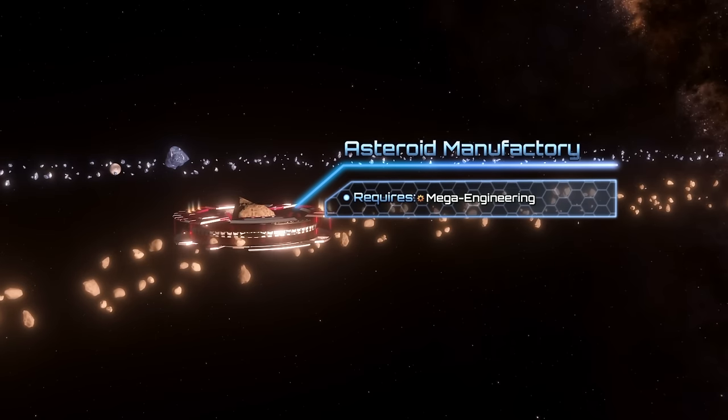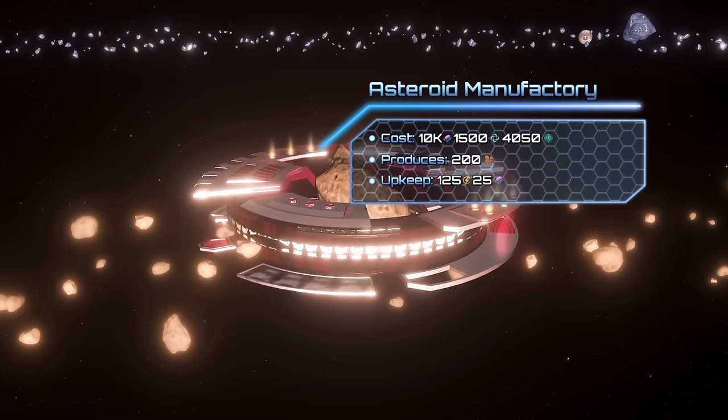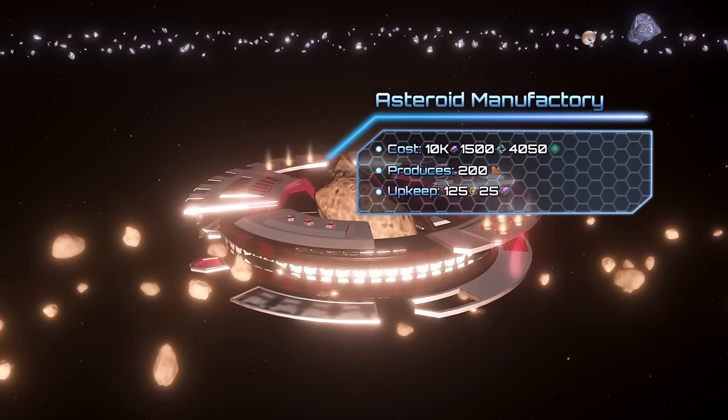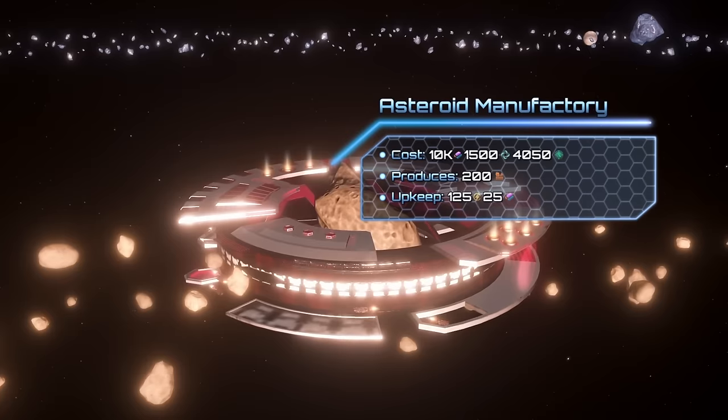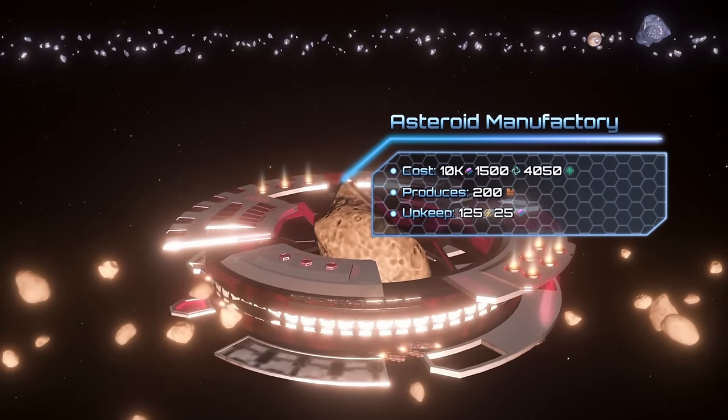The Asteroid Manufactory can be unlocked right after researching Mega Engineering. Upon completion it produces 200 consumer goods, so it's ideal when you're struggling with them. It needs 10k alloys, 1500 unity, and 125 energy credits, as well as 25 alloys for upkeep.